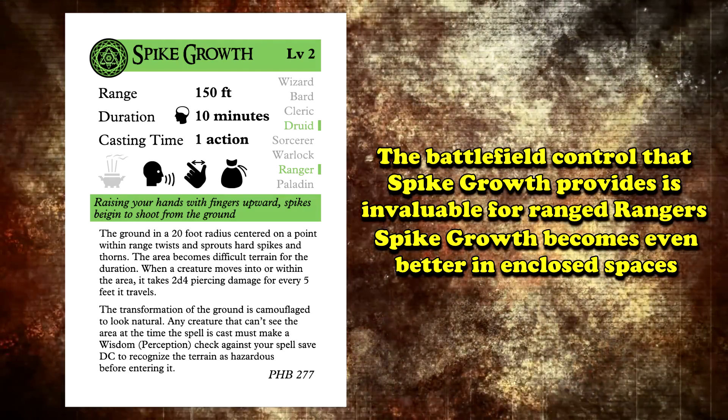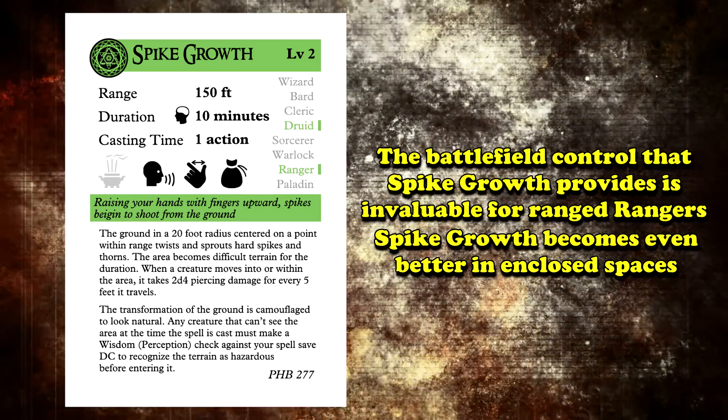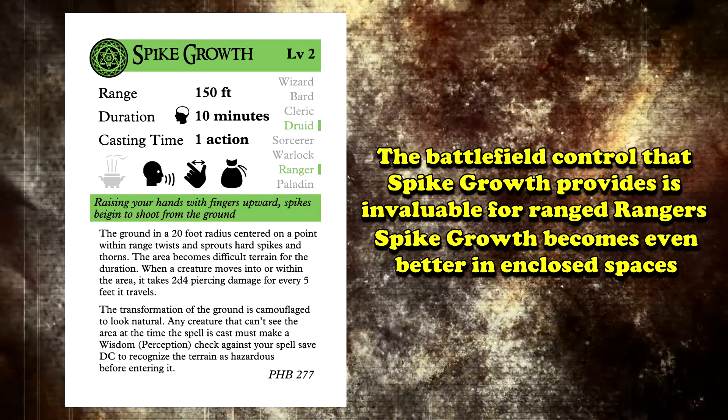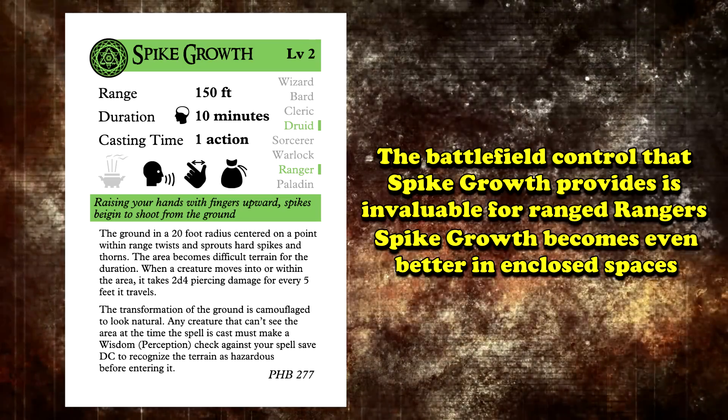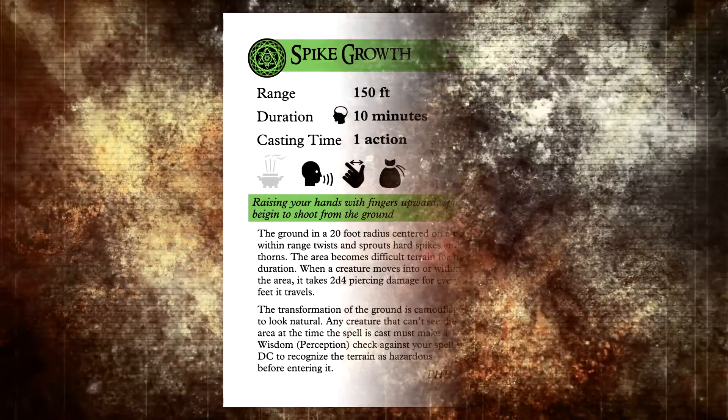Furthermore, it's even better in close spaces like dungeons, where movement is already limited. If the only way through for an enemy is through the Spike Growth because the battlefield is choked, then they might be looking at 84 damage and a couple of wasted turns no matter what, assuming they want to get into melee with you. All of this is fantastic, and this is only a second level spell.